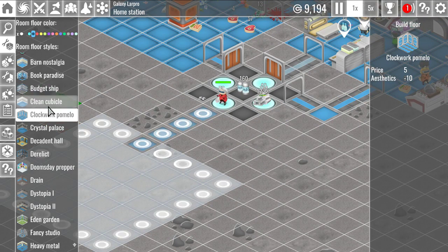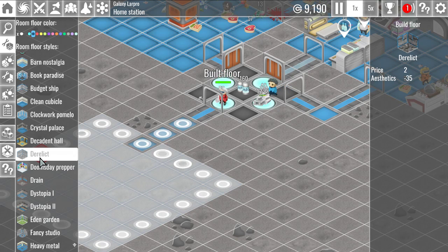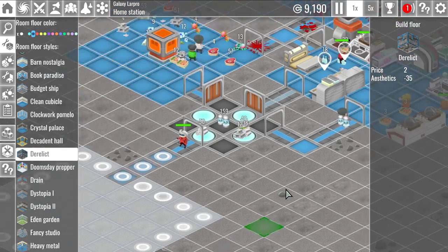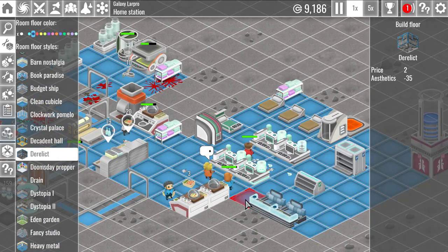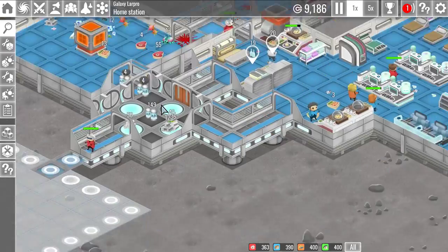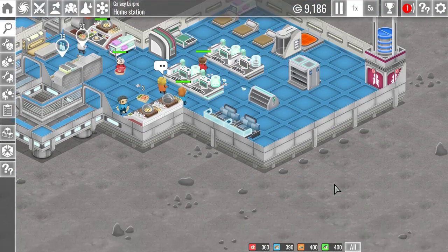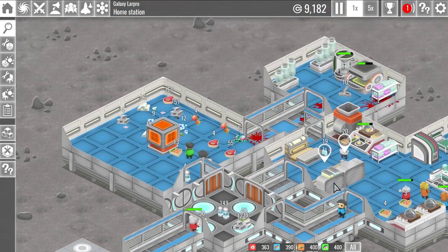Let's try a different room. Okay, so there are some differences — there's price points, the aesthetics you get. So there are differences to the rooms, but it's basically just how pretty they look and how much they cost to build. There's still so much to carry — I wonder if there's a way to automate migration of cargo or something, because this is obviously not going at the speed we'd like.